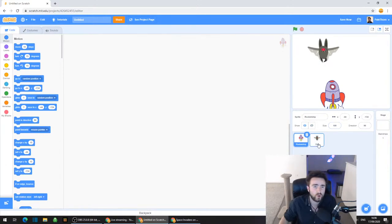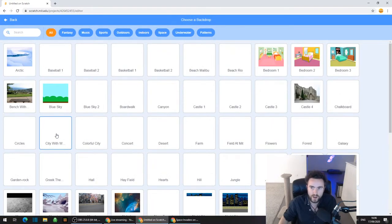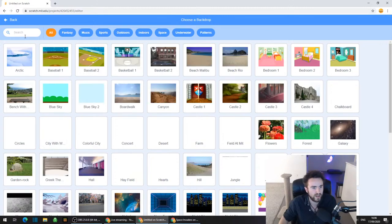You can import graphics, pixel art, that kind of thing, or even draw your own graphics if you want. Changing the graphics is very easy. In fact, we're going to put in a nice backdrop. So go to the bottom right corner where it says choose a backdrop - that little round button with a picture of mountains - and you can choose whichever backdrop you like. I'm just going to choose a stars backdrop.